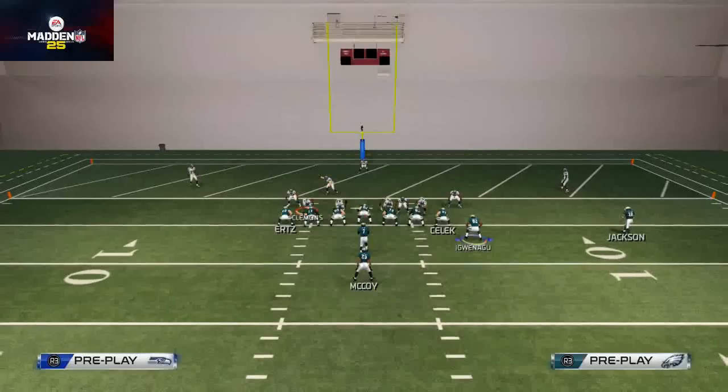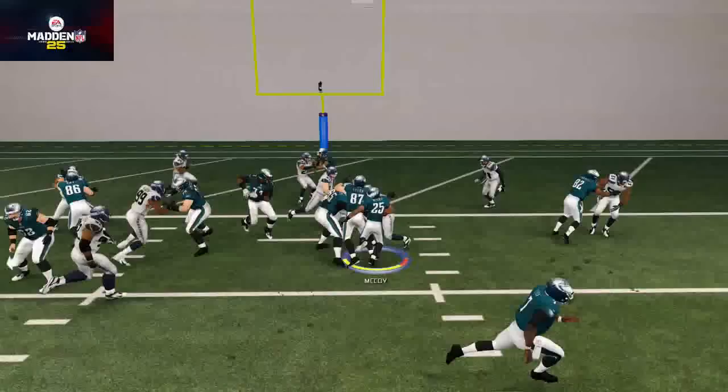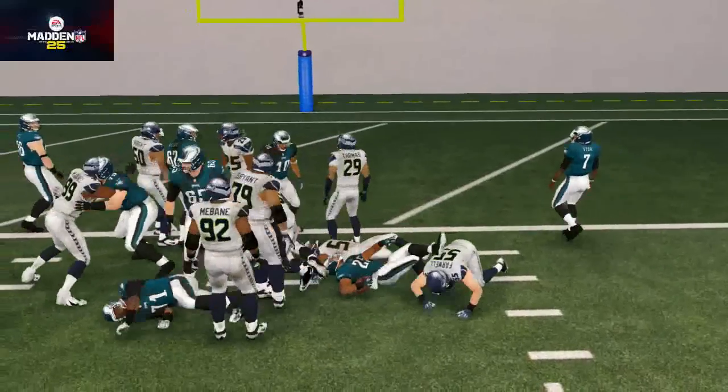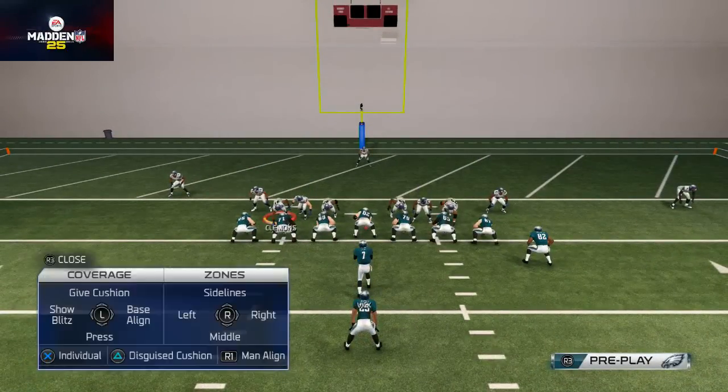What you do is adjust by snapping the ball before Jackson gets over. Here I see he doesn't follow him, and then I just snap the ball. Obviously if the middle is wide open, you could give it to LeSean McCoy.